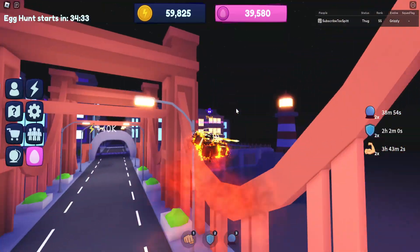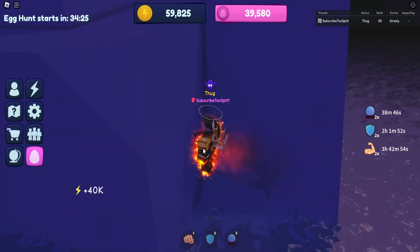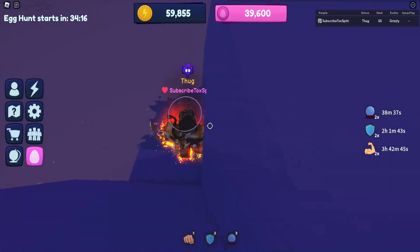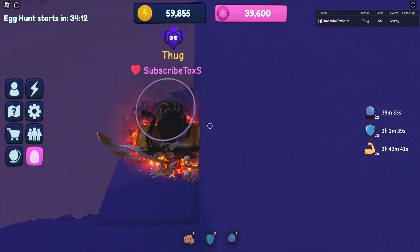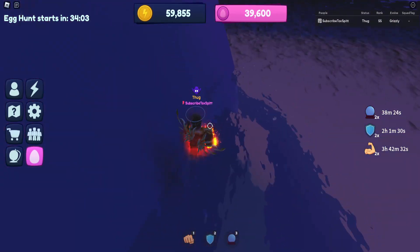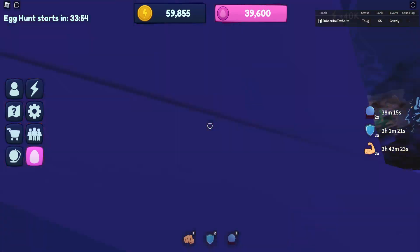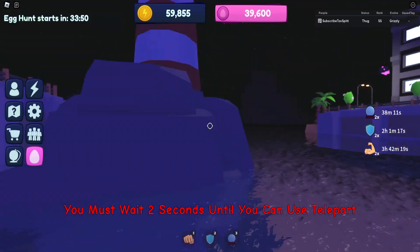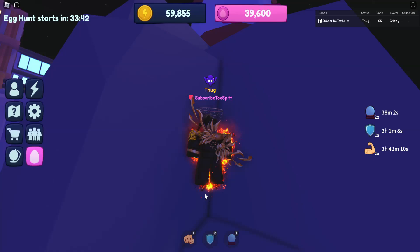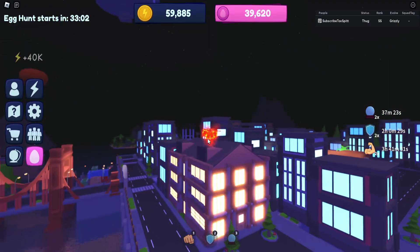The second coin egg is at the lighthouse. The egg is going to be inside a rock near the lighthouse but there's a barrier around it, making it hard to grab normally. What I did was shift lock into the rock and teleport inside it — it's a bit tricky but doable. Once inside the rock, you can get really close to the egg and easily grab it. There's probably a better method than going out of bounds, but that's what worked.